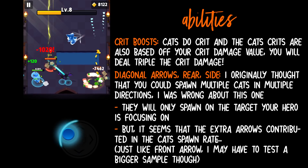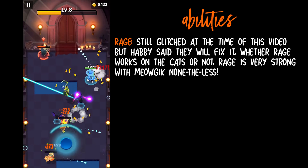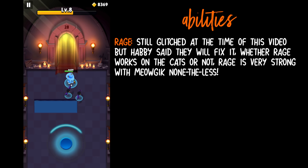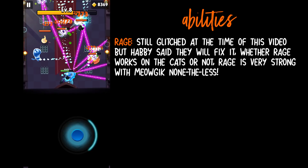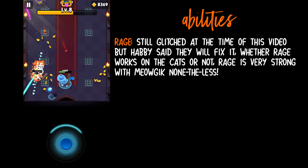The last ability to touch on is Rage. Rage is still glitched for Meowgic in the game, so I wasn't able to test it with Rage. Meowgic would be even stronger even if Rage didn't apply to the cats. I think Rage may apply to the cats — just maybe — because the cats do work with attack boost, crit, multi-shot, etc. We'll see when it gets fixed. The end result is that Meowgic would be very strong with or without Rage working on the cats.